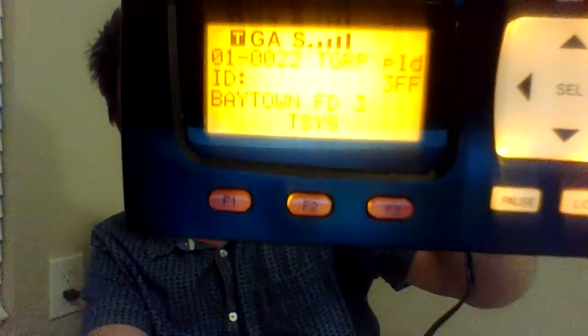What I like to do once I get done with the first list is push manual — it's going to bring it up. Right now we're on manual. That's Baytown FD3, and you can go up and down to check your work. Now next is not Baytown Fire but the Baytown Police Department. It's your choice if you want to program the Baytown Detectives — in the day they're pretty busy.